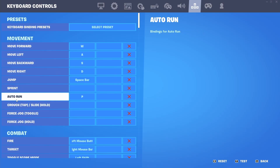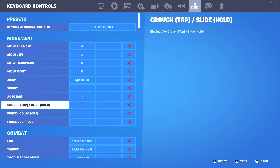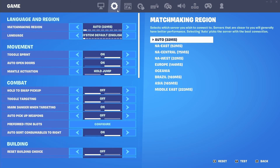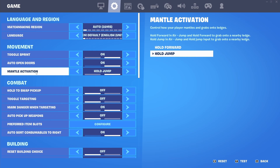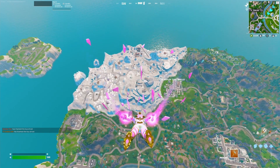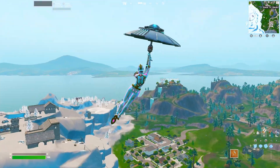Pretty much what I did is I disabled sprinting. The problem is that crouching and sliding are bound together, so I removed both of them - I can't crouch at all. Mantling is not in the keyboard controls, it's actually in the game's controls: mantle activates on hold, jump, and forward. I don't know why they have it separate, but I disabled it all.